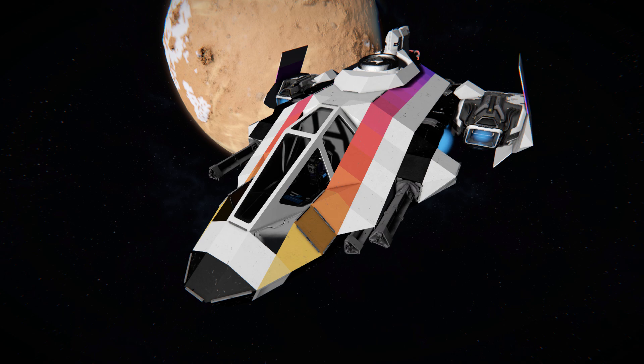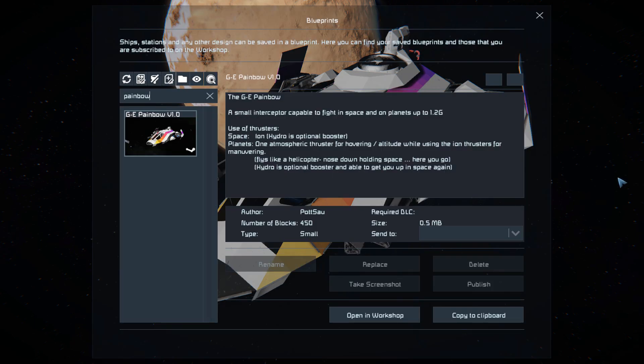We've got all three types of thrusters as well as some gatling guns to blast your enemies with. Pressing F10 and finding this in the spawn menu, the GE Painbow is 450 small blocks requiring the Warfare 2 and Sparks of the Future DLC packs.